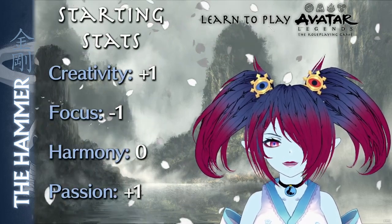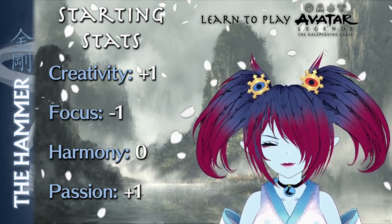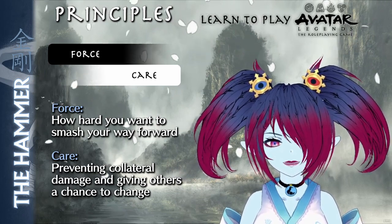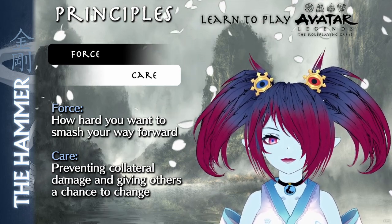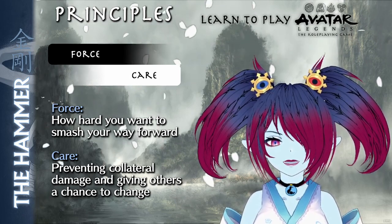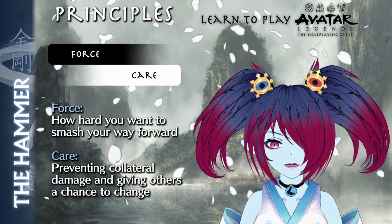The Hammer begins play with a creativity of plus one, a focus of minus one, a harmony of zero, and a passion of plus one. The Hammer's principles are force and care. Force covers the Hammer's desire to smash their way through problems and foes. A Hammer with high force is very good at punching their way to victory. Care deals with the Hammer's ability to understand and appreciate the need to avoid collateral damage, as well as giving others a chance to better themselves instead of being punched.